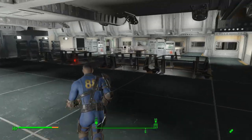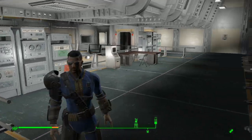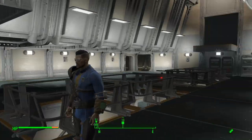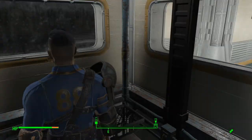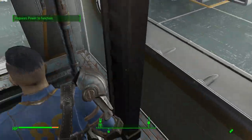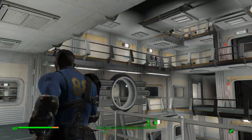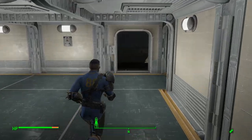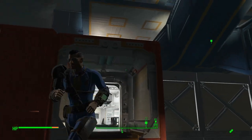Excuse me - my throat is a little dry, guys, so you must forgive me. Maybe we didn't - but then there's stuff like that. How do I get up there? I don't get it, guys. This is the green elevator, so we're on floor two - we came from four. I'm probably going to have to go back and watch Project Vault again to see where the Overseer's Office is.